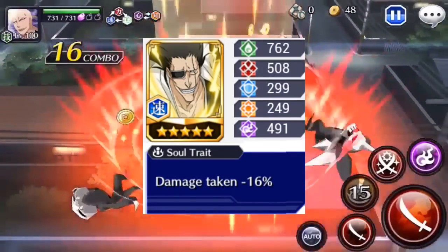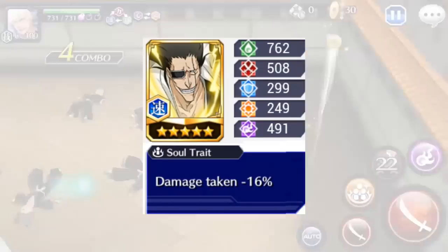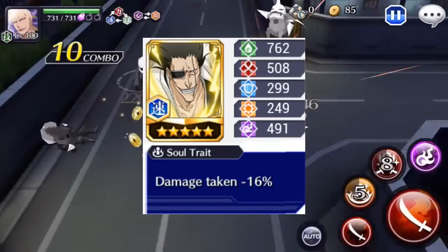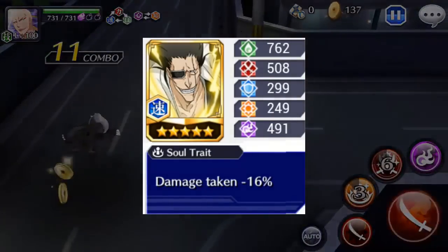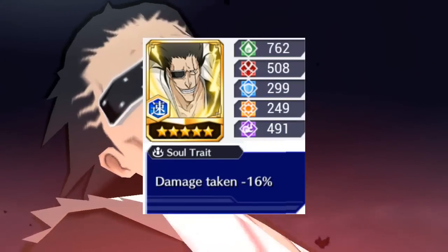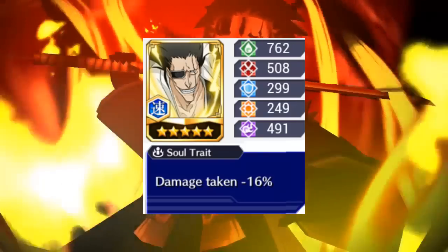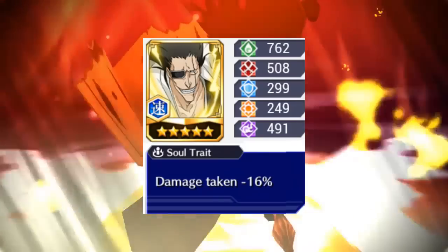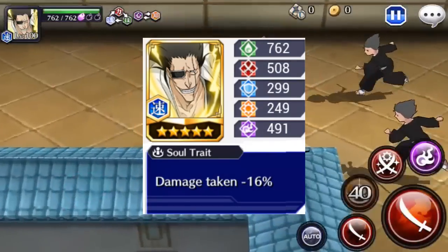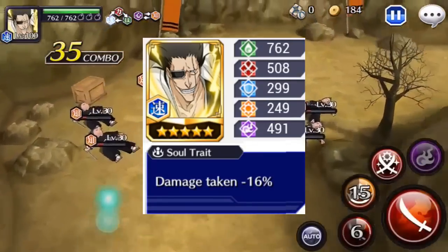Vamos a pararnos aquí y a pensar. La build del Kenpachi verde en PBE es con Damage Taken. Si la build de Kenpachi, que tiene ahora ataque más 100, ya es de Damage Taken, este hombre con Damage Taken puede tanquearse a todo el equipo enemigo él solo, y encima tiene Flurry — se los tanquea y se los carga.